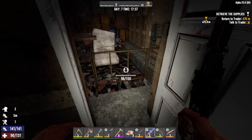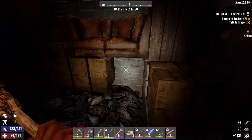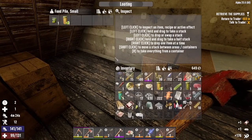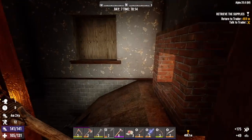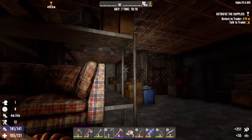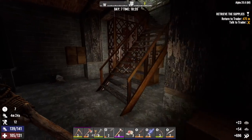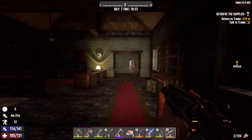Where'd he go? He just melted through the floor and then respawned? Never seen that before. I don't hear any thunder — I think we would by now if we were getting a horde, so I don't think we're gonna get one. Missed some cobblestone right here. Here too, and some cement. So let's get back to Jen, get our reward, and we definitely have time to knock out a quick buried supplies quest.